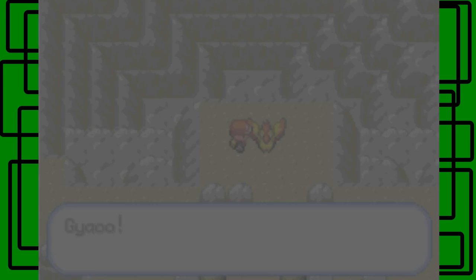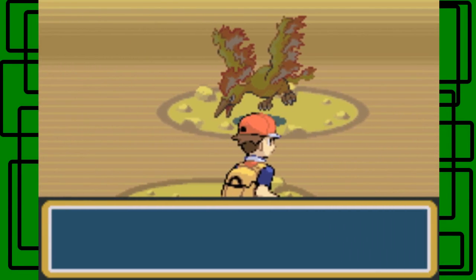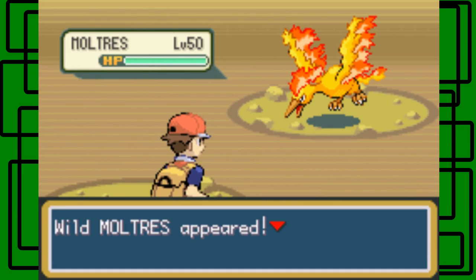Okay, this is take two by the way. Moltres knows Endure, Agility, Flamethrower, and Fire Spin — my bad, not Fire Blast. So that's Flamethrower, Fire Spin, Endure, and Agility. That's four moves.